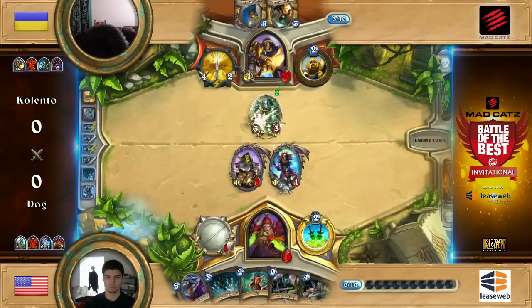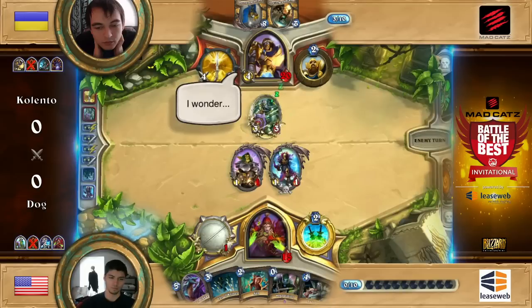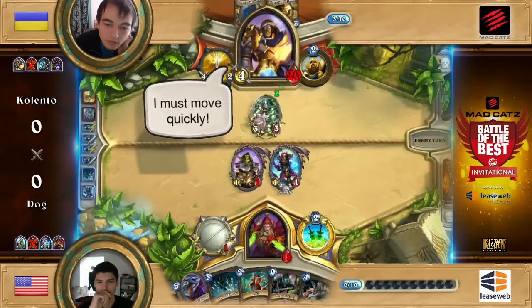He's already used two Eviscerates. When you're playing Sabotage, why do you ban our classes using weapons? I find it odd. He's probably running only the one, because two of them might be a bit overkill. But it's a pretty good tech card against Control Warrior. You can tech Miracle Rogue to deal with Control Warrior, and I think Sabotage is one of those specific cards that does that super well.